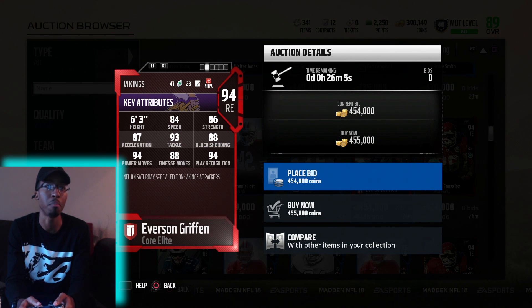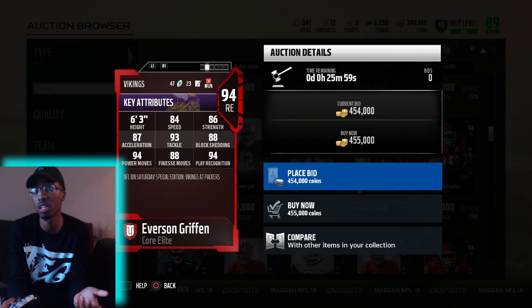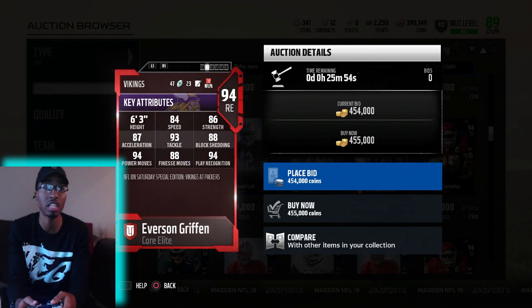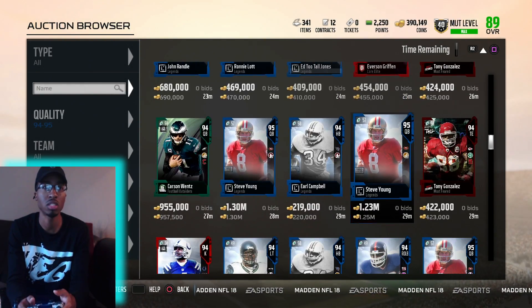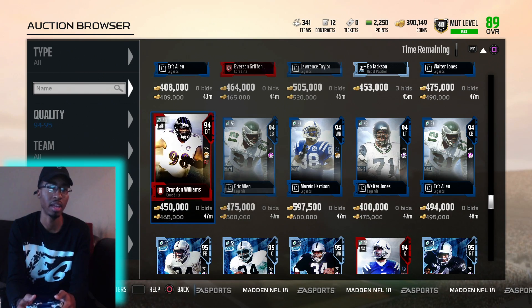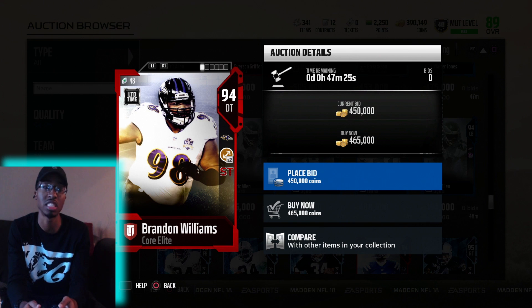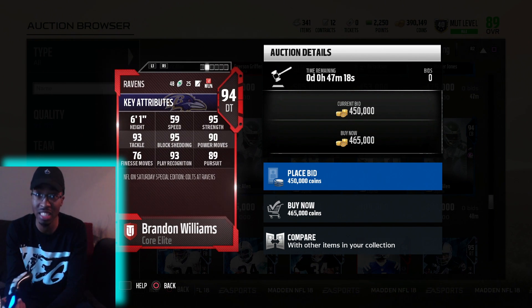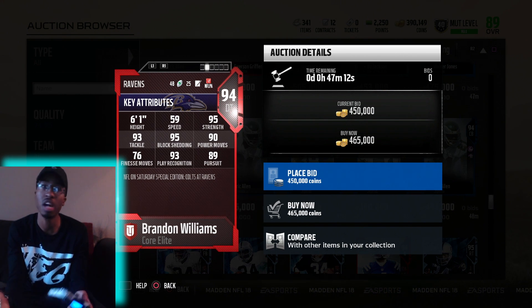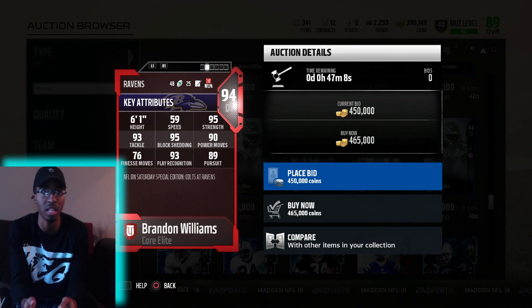His play recognition and power moves are major, and his tackle is great too. He's pretty fast — 84 speed. That's faster than Derek Carr, who I think is 80 or 81. He's super fast for a right end. And then we have Brandon Williams at D-tackle. This dude is probably going to be a beast — that block shedding is amazing. 95 block shed? On fourth and long, you might as well just get on him and try to block shed, because you're going to get to the quarterback super quickly.